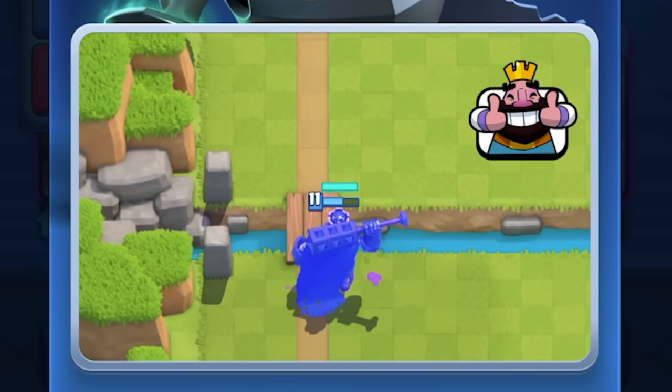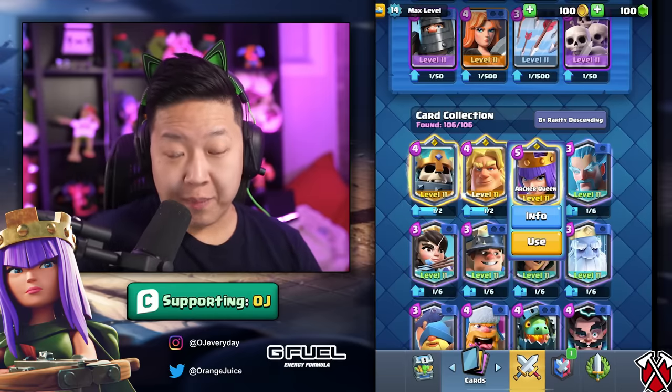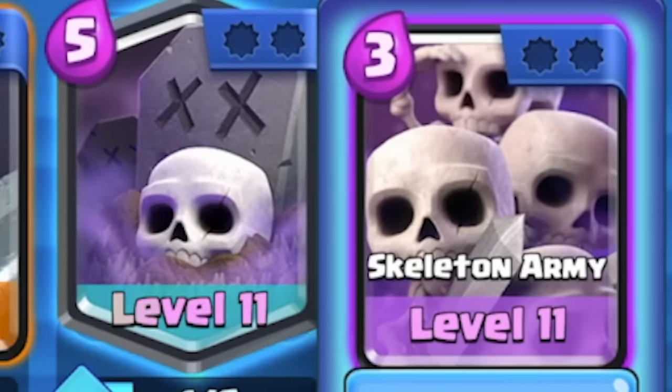Here's the mistake everyone makes when they first see this card: they treat it like a Graveyard. It tanks like a Graveyard and spawns like a Graveyard, but it's more like a frontal Skarmy for two Elixir. He may be the worst of the three champions, but he's still one of the best cards in the game. This card works really well when he can charge up his super with Graveyard, Skarmy, or Witch — it just works really well in bait decks.